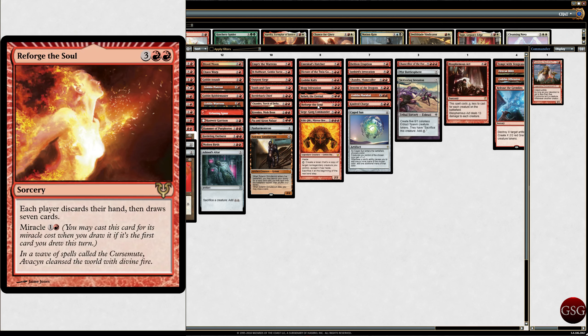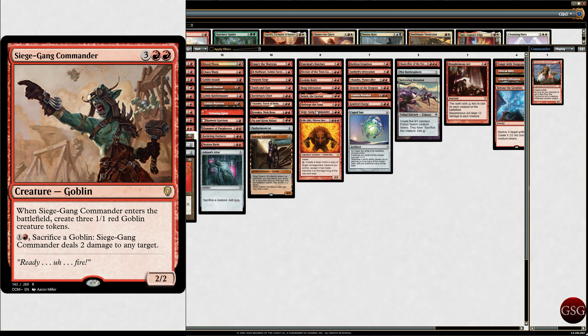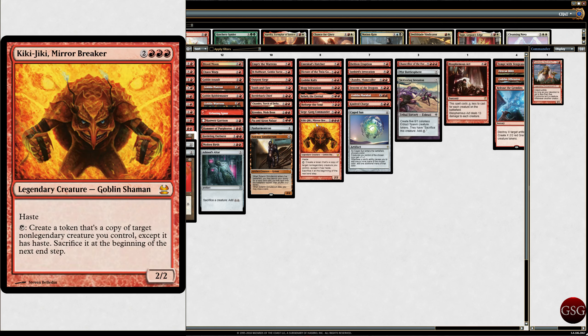Reforge the Soul — get rid of some hands and get some new cards. Siege-Gang Commander — I really like the old Siege-Gang Commander art, but this was the cheapest so I went with it. He's good — makes some things happen. And we've got Krenko, because Krenko's awesome.